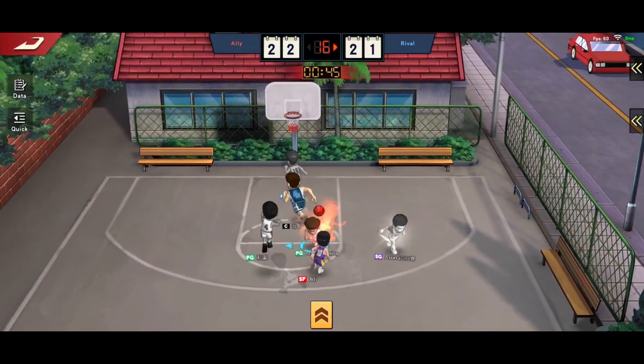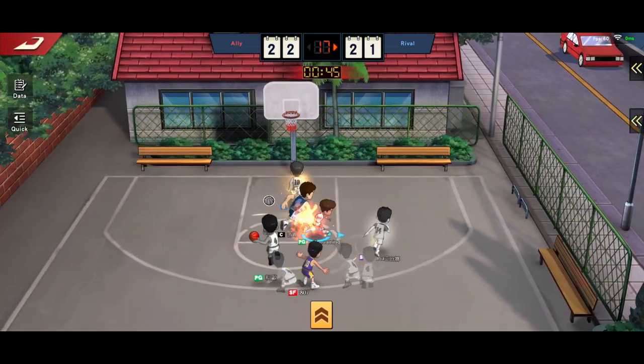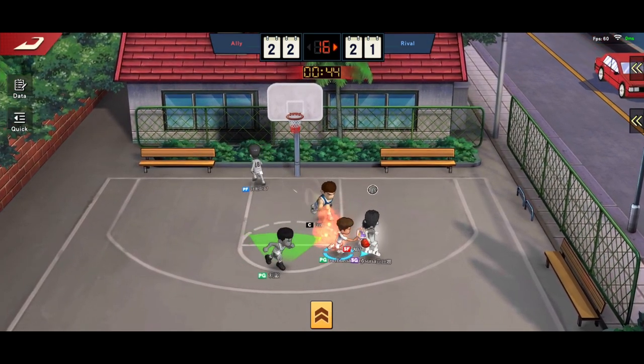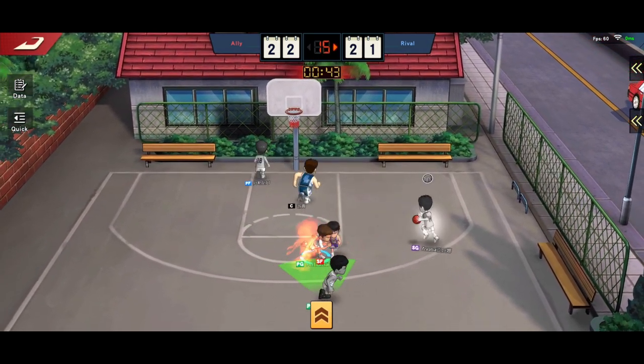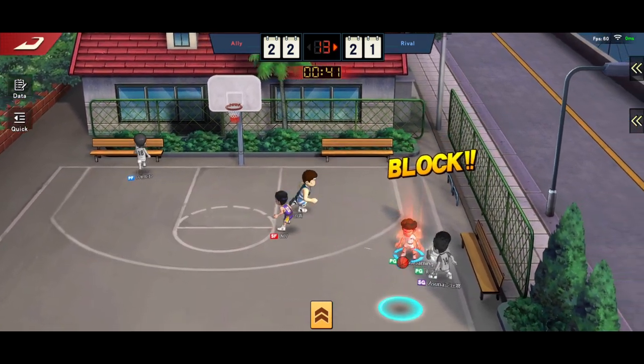The MVP fade away uses the same concept too. When he is hanging in the air, block — simple as that, so long as you guess correctly. I think Awaken Misui will be nerfed soon for his accuracy and step back speed. If we manage to stop him now, it shouldn't be a problem later on.